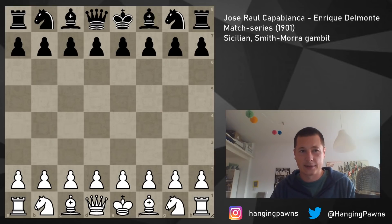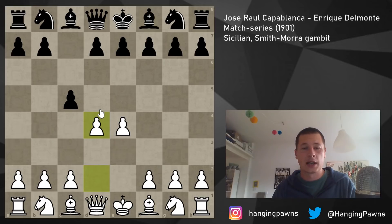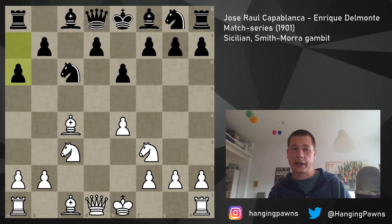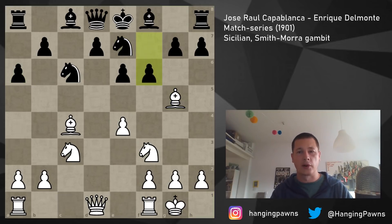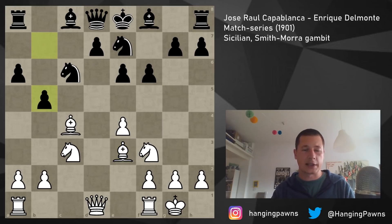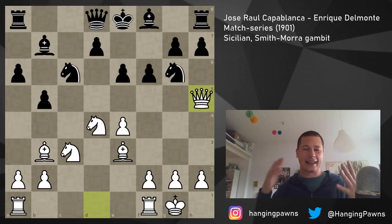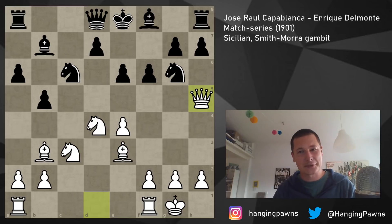This was an attacking masterpiece — a Smith-Morra Gambit. So e4 played by Capablanca with the white pieces, black plays c5, and we have d4. Now usually after c takes d4, people play c3, and the main line goes d takes c3, knight c3. It's a very aggressive opening where black has a pawn but white has more than enough compensation because of quick development. Black is lagging in development and white's pressure is extremely annoying — very hard to defend. A good opening choice for a 13-year-old known for endgames and solid play.